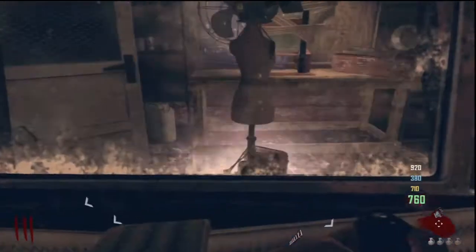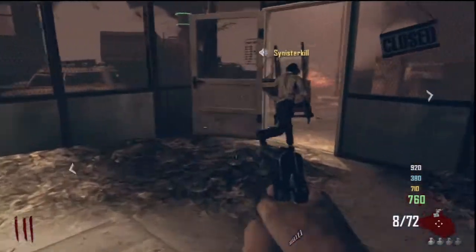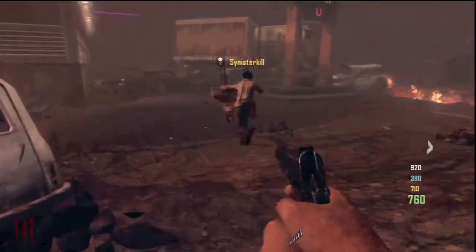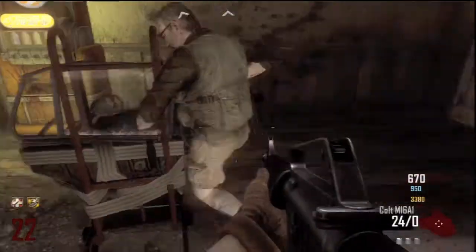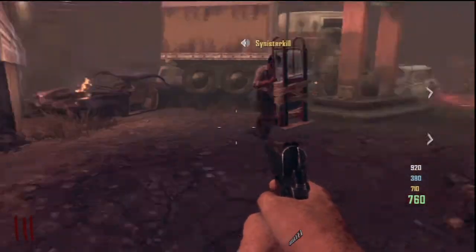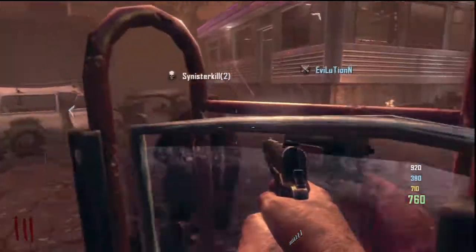Once you have the shield, it's perfect. You can whip it out if you get surrounded and use the melee button to hit zombies and they fly away. You can also place the shield down by pressing the shoot button, like you put down a turbine, and it kind of blocks zombies. But if it gets hit too much, it breaks. It even protects you on your back, so it's a really good thing to have.